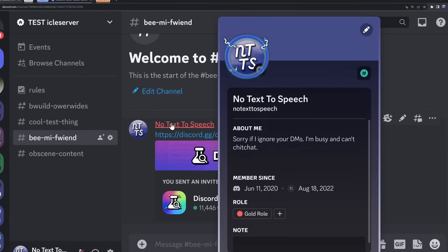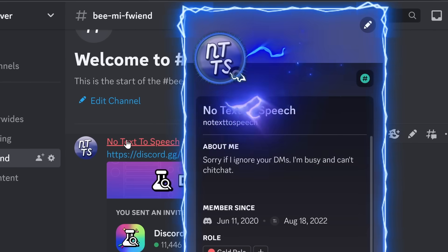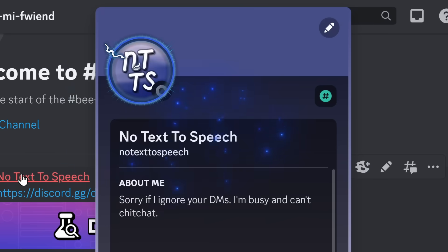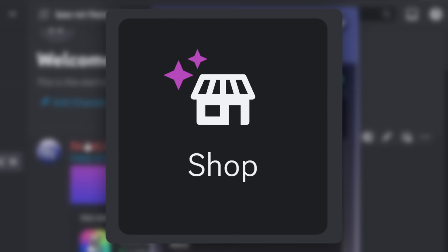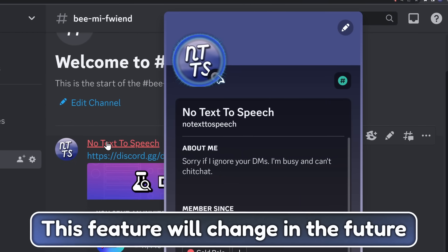This is Discord in 2025. So much stuff is going on on my screen — it's a nightmare for anyone that doesn't have a top-tier gaming computer. These features — avatar decorations, profile effects, and a new shop page — are all currently in development by Discord. Just keep in mind, this stuff is in development, Discord is probably going to change it, so don't get your hopes up.